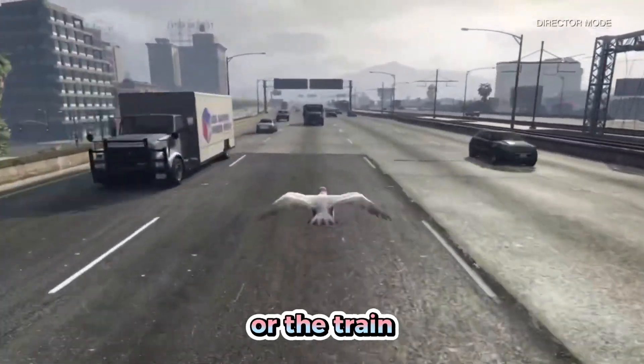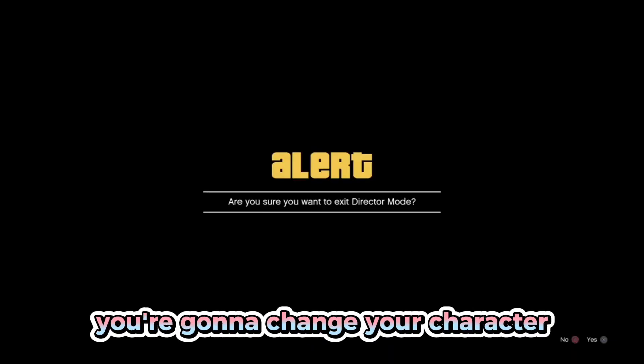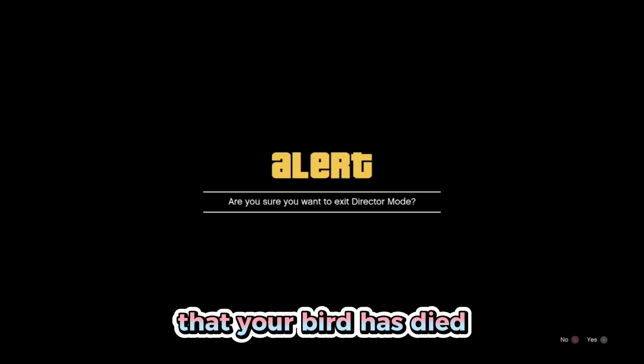Right before you hit the vehicle, change your character and wait on the alert until you're sure your bird has died, then confirm it. If done correctly, it should either instantly put you on a wasted screen or on a super long black loading screen. Just wait until you get the wasted screen — it can take up to five to ten minutes, so I'll speed it up.